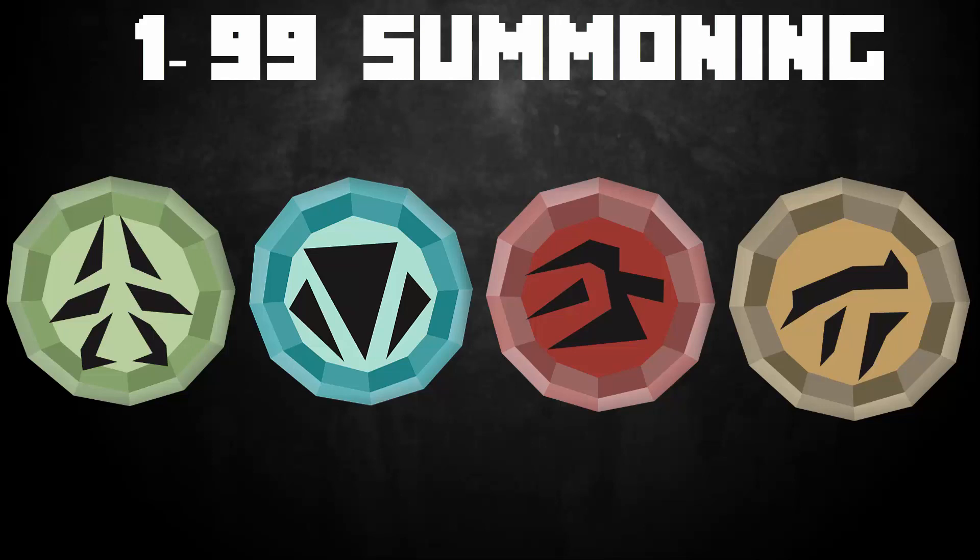Hello everyone and welcome back to the RuneScape video. Today I'm going to be showing you how to get from levels 1 to 99 in Summoning. I'll start by talking about all the bonus items, then how to actually train Summoning, and then I'll get into what you have to do with your gold, crimson, green, and blue charms to get from levels 1 to 99. So let's get started.